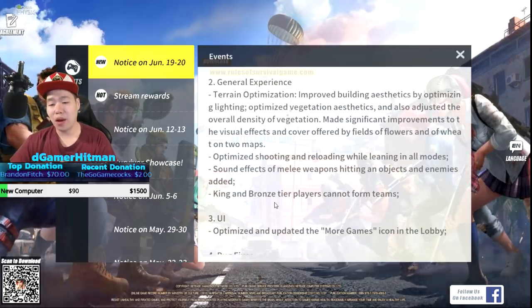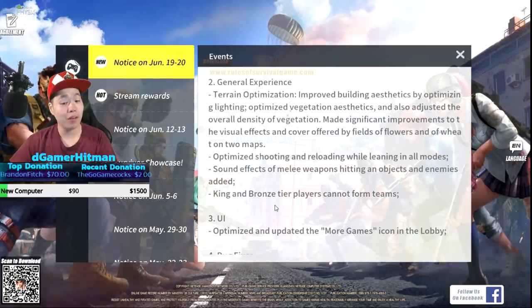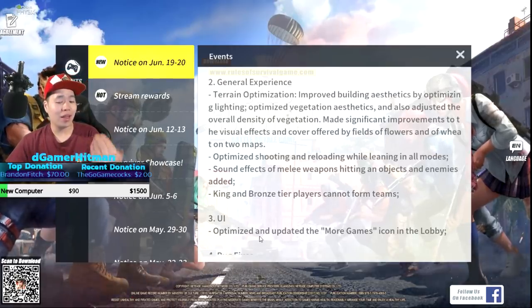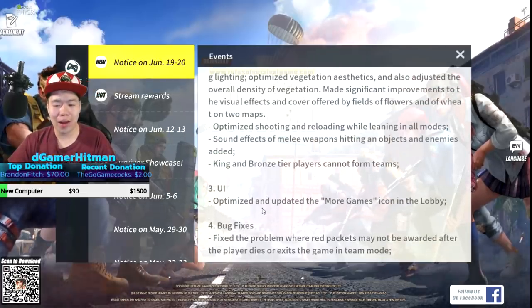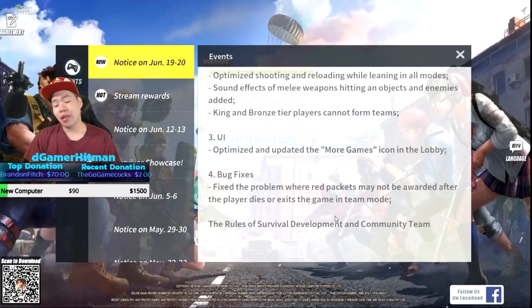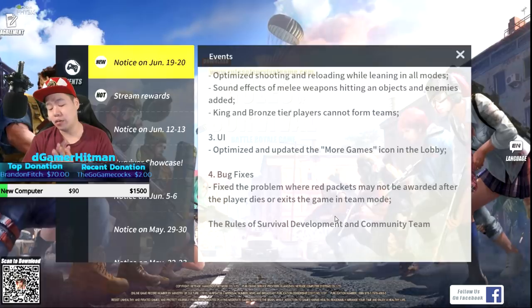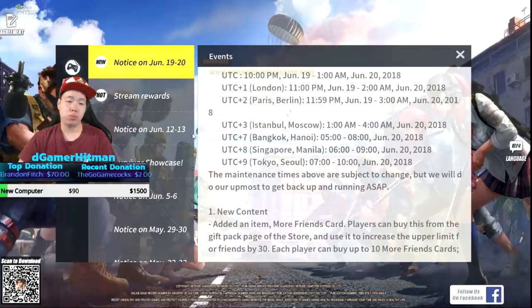King and Bronze tiers cannot form a team. There's a new tier - King. I think after Grandmaster it's probably King, that's what I'm assuming. UI optimized and updated, more game bug fixes, red packet may not work after playing a thousand games. Other than that we don't know if anything changed from the hacker system.